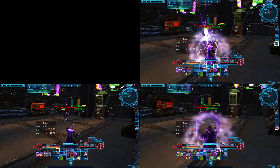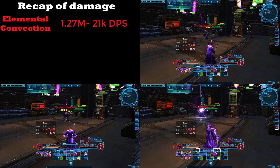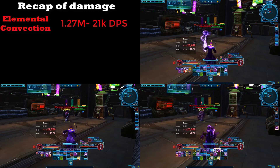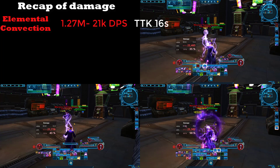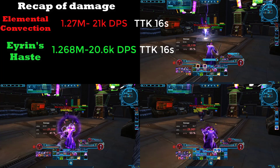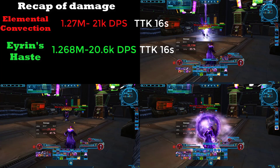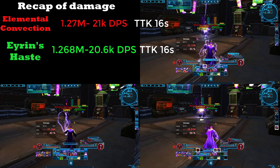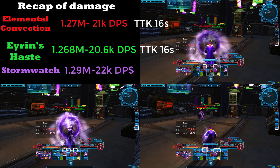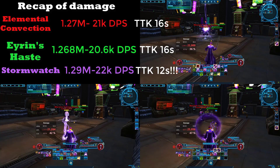Alright guys, recapping: Elemental Convection did 1.27 million total damage with 21,000 DPS after one minute. Aaron's Haste did 1.268 million damage with 21,000 DPS at 55 seconds but fell off to 20.6 at one minute. And Stormwatch did 1.29 million damage with 22,000 DPS after one minute.